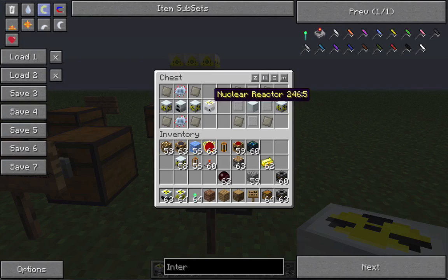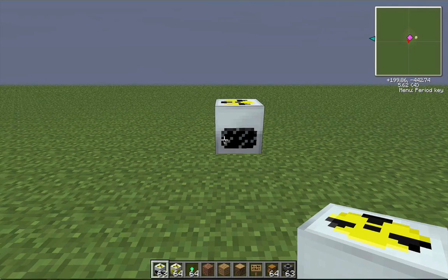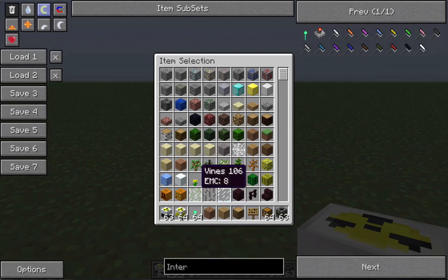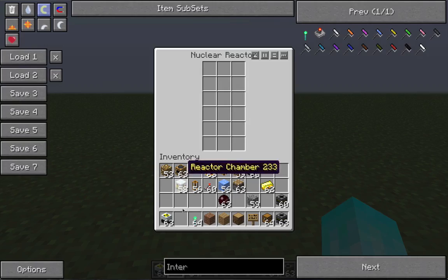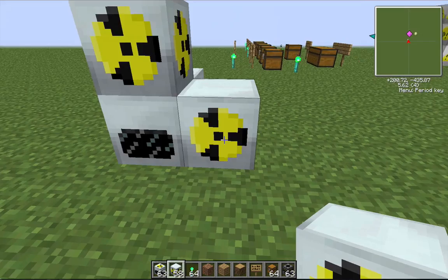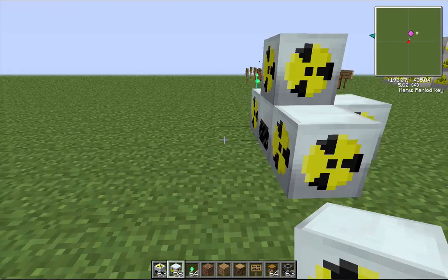Once you have those two items you can make a reactor. This block stands on its own and you can place coolant inside it. If you place uranium it would run. You can also right-click it and attach chambers to it, which will increase the power amount and the size of the reactor's GUI.